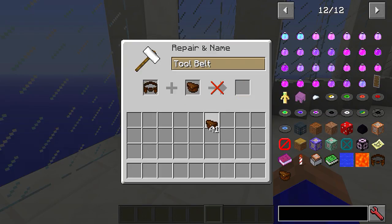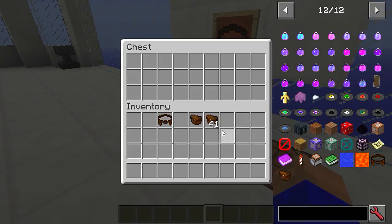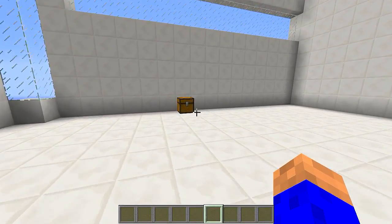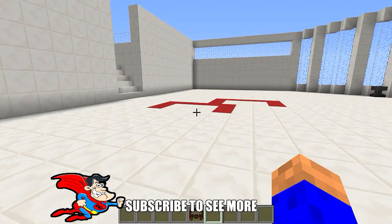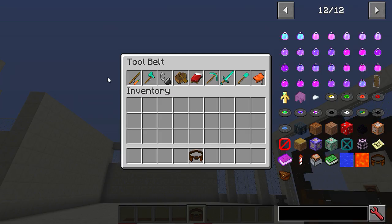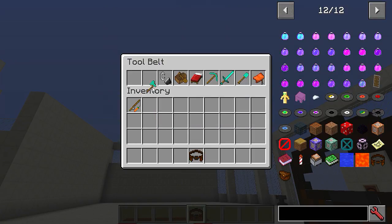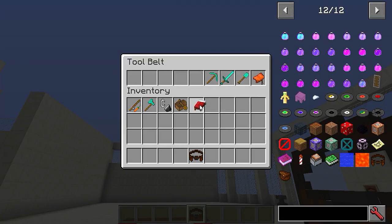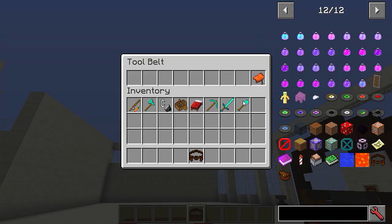Once you've got it, get it in your hand — I've got a big nine-slot one here. You're going to click it in the air. This is how you add stuff to your tool belt — it brings up all your slots. If you only had a two-slot, you'd only have two slots. It only accepts non-stackable items, so you can't put a stack of cobblestone in there or anything stackable.